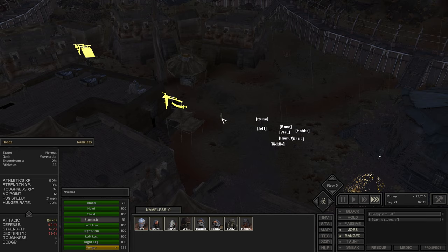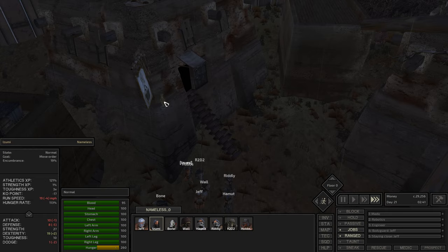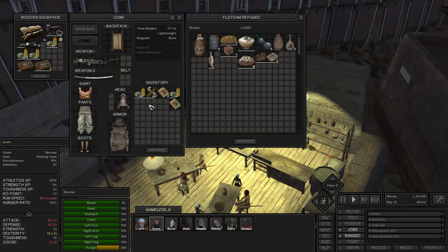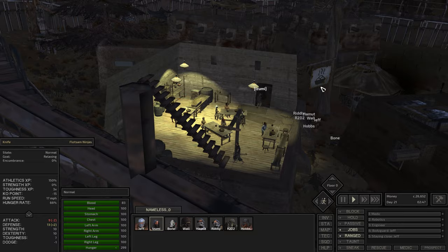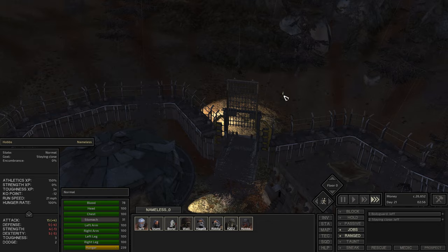Before we leave, let's check out the bakery because we're probably wanting a little bit more food — we've only got two bits of bread left. Done. I didn't realize there were redheads in this game — you can recruit her, she's actually pretty good. But no, we don't want too many people. Avoid the redheads! Get out of here!